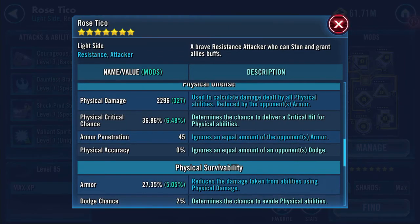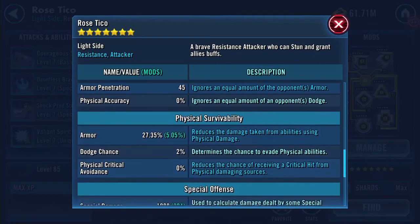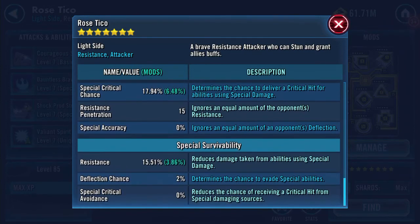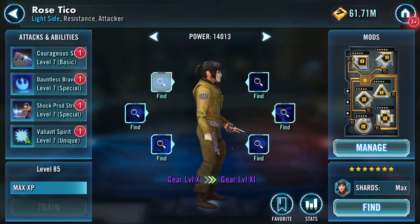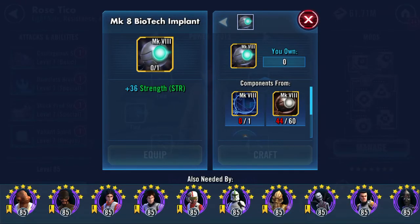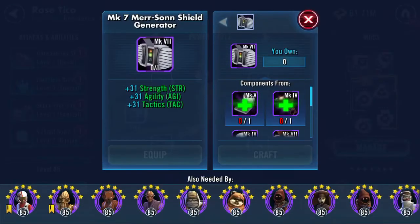Physical damage is now 2296. She's also got 45 armor penetration — didn't notice that the first time around. Special damage is 1988, and 15 resistance penetration as well. Her resistance has increased to 15.51%. I have zero gear pieces I can give her at the moment.